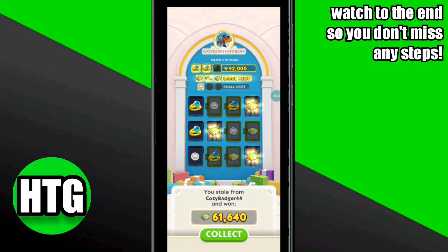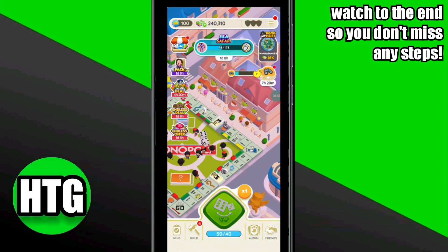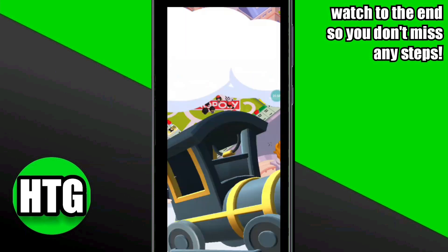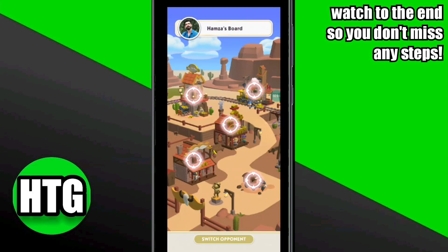I won the largest reward in the Bank Heist. You basically steal money from others' banks, so to steal the highest amount of money you have to match the diamond rings. And that was the Monopoly Go Bank Heist strategy explained.